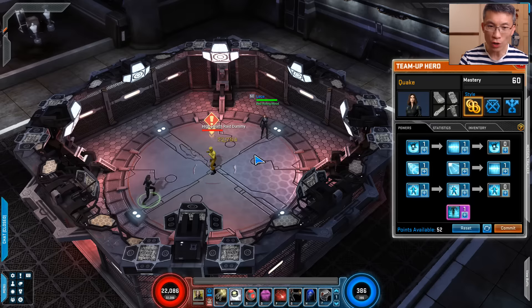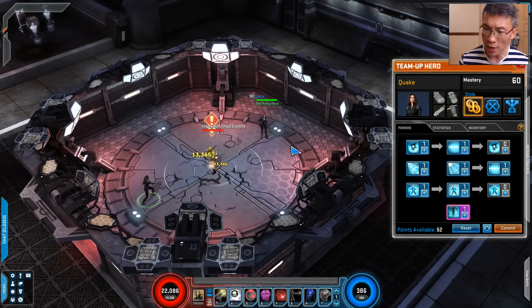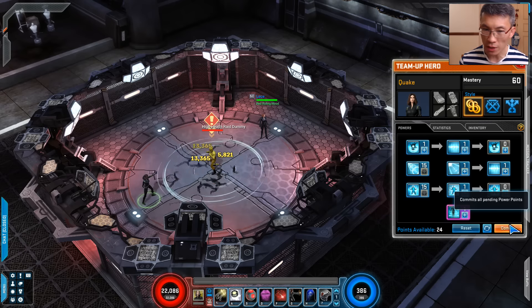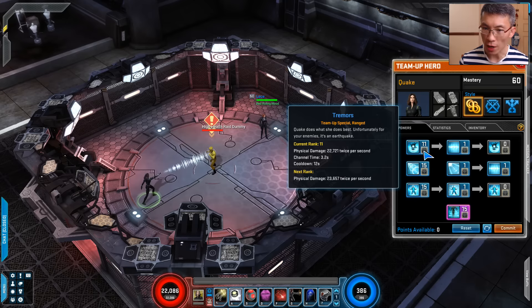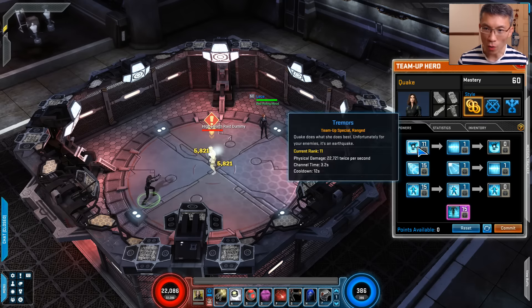If you wish to use her as your companion, these are the power point allocations I would recommend. The highest DPS is the precision strike, so max that one. Then you have the focus barrage as well, that one is also rather nice. After that is the signature, which is the Magnitude 10. Last but not least, the tremor. So with that said, you are sorted — Quik would help you deal the best damage out there.